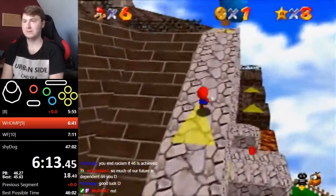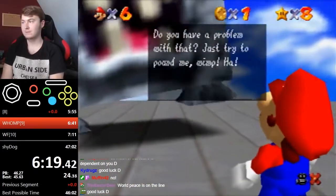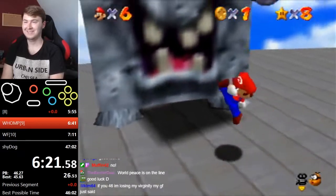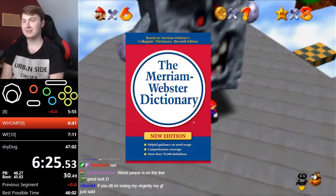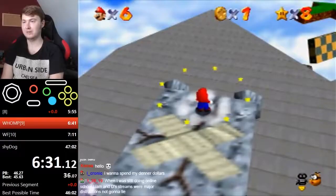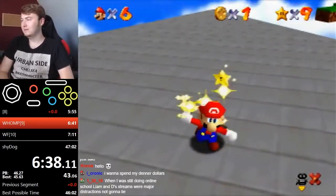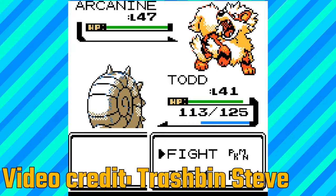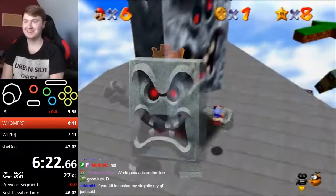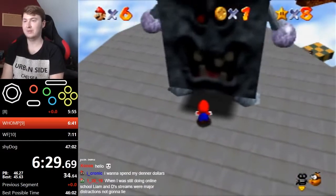Next is the boss fight against the Whomp King. Dwhatever wall kicks from the sloped wall then dives and rolls out into the arena. Mario is basically invincible during a ground pound, which allows you to pound straight through the Whomp King while he falls on his face. Do that ground pound three times and get your star.